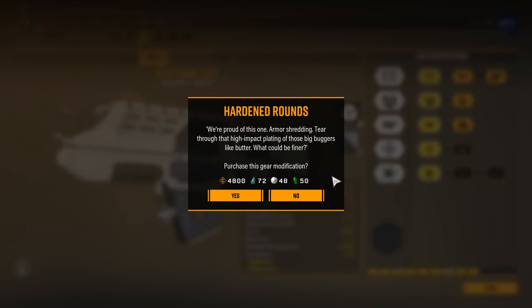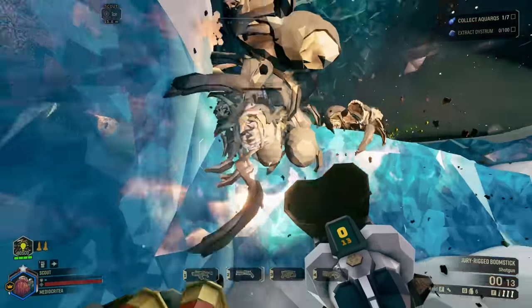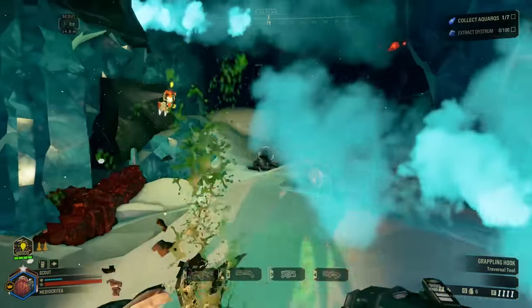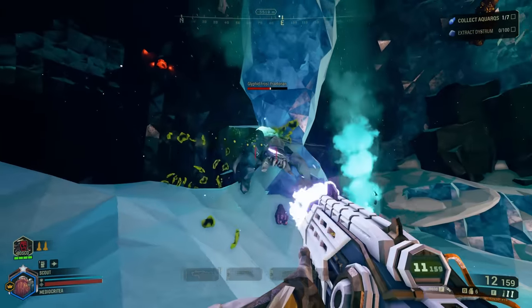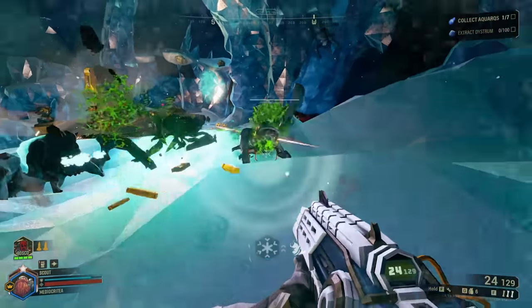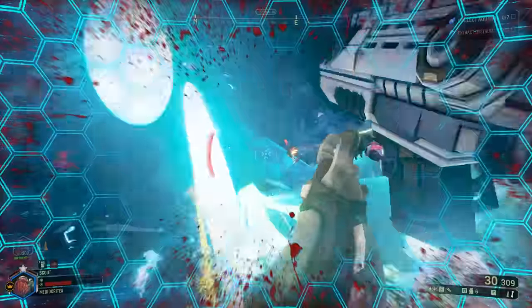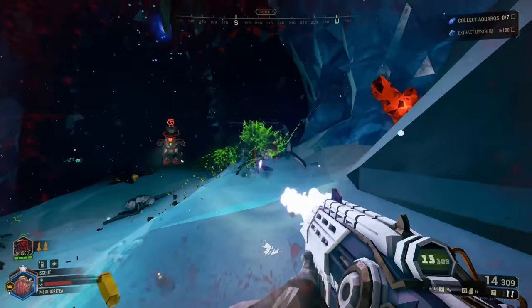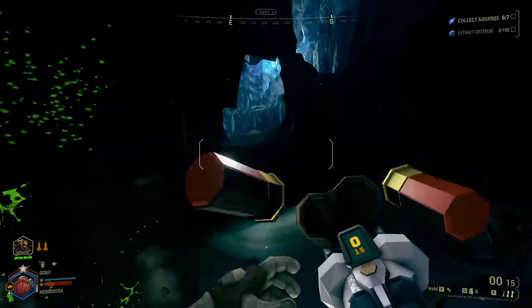But in tier 4 you get Hardened Rounds. I personally like flanking and using my Boomstick, but this upgrade makes you one of the best support classes in the entire game. Allowing Praetorians to basically not exist in a team is very, very powerful, and having the ability to do it from any range — unlike the cryo cannon — is invaluable. That 20% weak point damage buff, while not massive, still buffs your damage from 16 to 19.